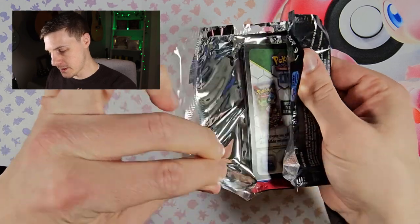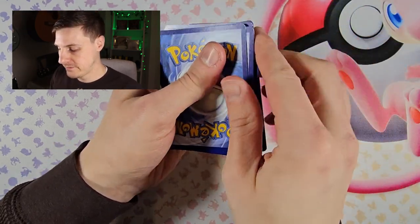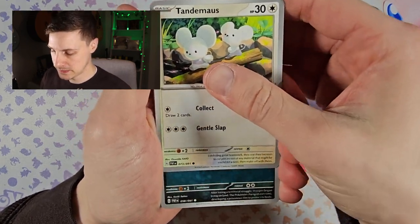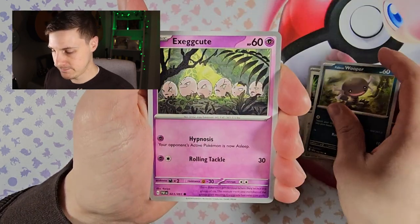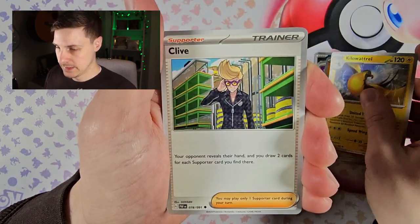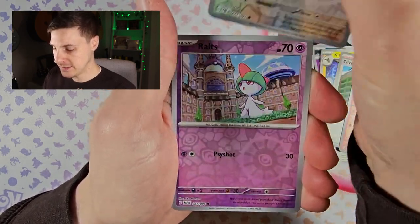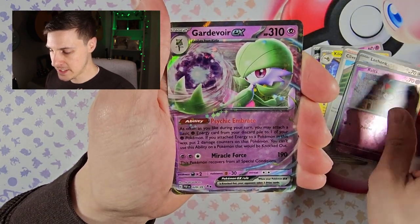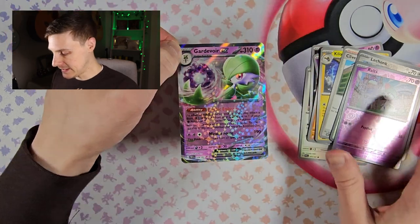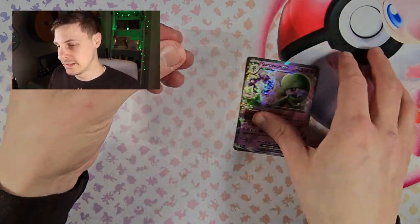Some of these packs open really easily and others are just not playing ball. We've got Snorlax, Wooper, Exeggcute, Aipom, Kilowattrel, Kleavor again, Charmeleon, first reverse Lechonk, second reverse Noivern, and finally a Gardevoir EX — not a bad pull! Do you like that illustration of Gardevoir? That's a good card.